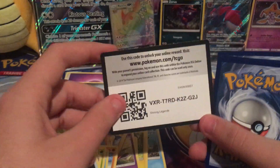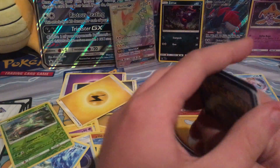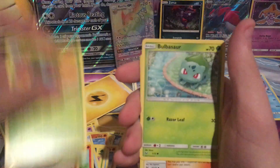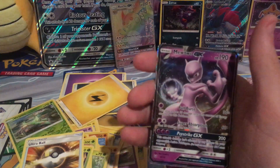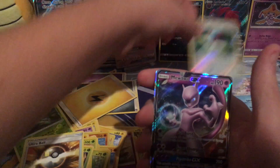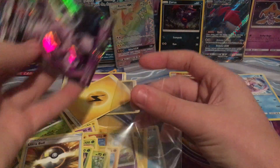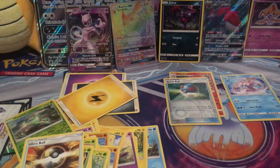Let's give away this code for some more Shining Legends packs. Pack four: Litleo, Totodile, Stunfisk, Ivysaur, Bulbasaur, Lillie, Venusaur, Ultra Ball, Rayquaza, Mewtwo GX — oh my gosh. We have been getting the luck. I don't think I actually have Mewtwo GX, so this is a first. We'll put him in front, next to the Zorua. Right now it's three GXs out of four packs — let's see if we can get four out of five.